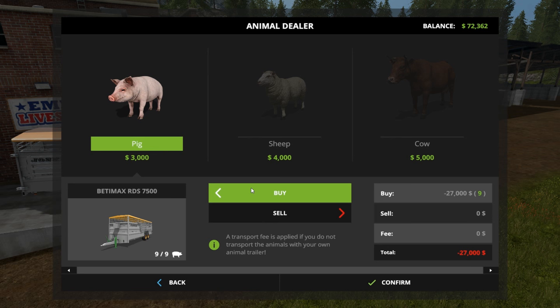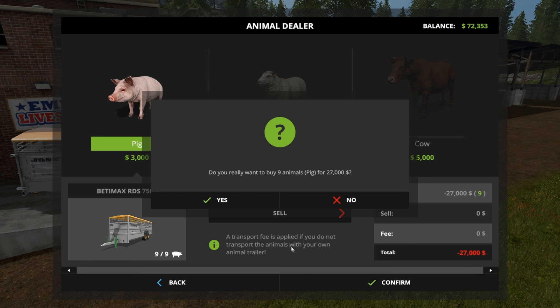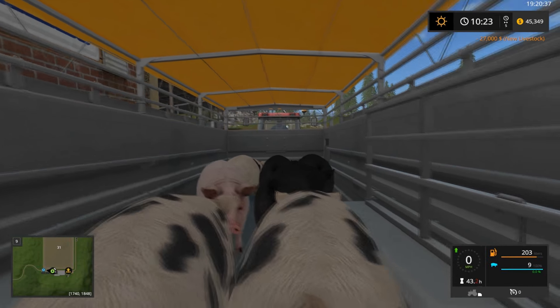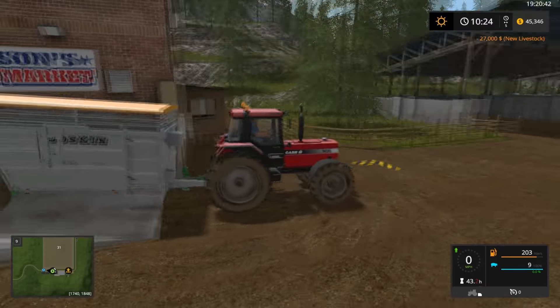How much should we buy here? That's all we can buy - why can we only buy that? We've got £72,000, why can we only buy nine of them? Whatever, we'll just buy these for now and it should load the trailer up. £27,000. Although I know why - it's because we couldn't get nine into the trailer. Of course. My bad - completely forgot we were restricted on how much we can get in the trailer.